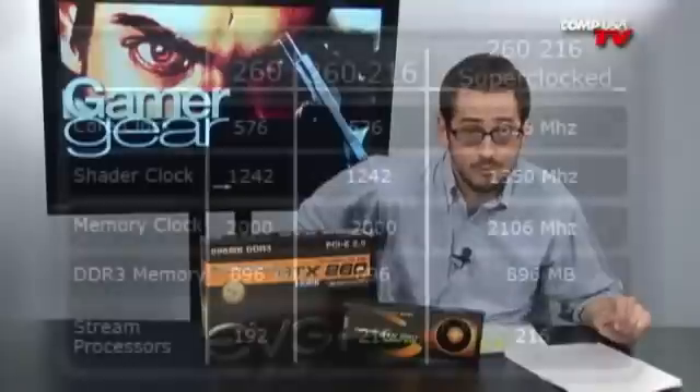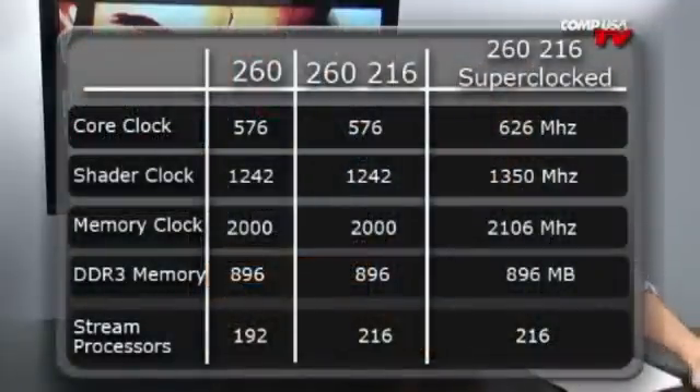Everything else stayed the same. Let me show you the specs — take a look at this graph right up here. As you can see, the memory, the core clock, the memory clock, and the shader clock all stayed the same between the GTX 260 and the GTX 260 Core 216. The super-clocked version has a nice little bump in all the frequencies, which definitely kicked it up. This card actually outperformed the GTX 280, but not the GTX 280 For the Win or the super-clocked versions — that's due to the higher frequencies. More importantly, it beat out the 4870.